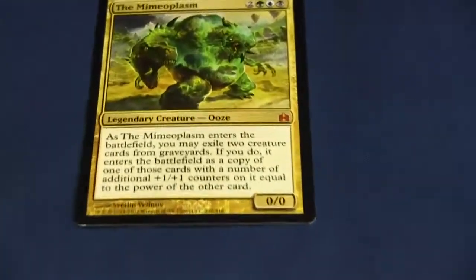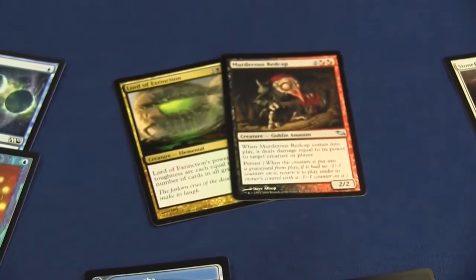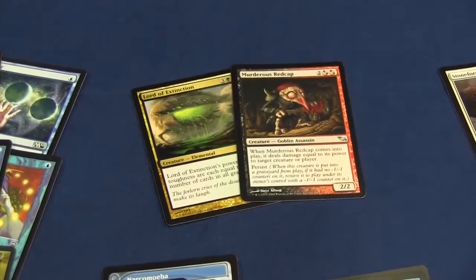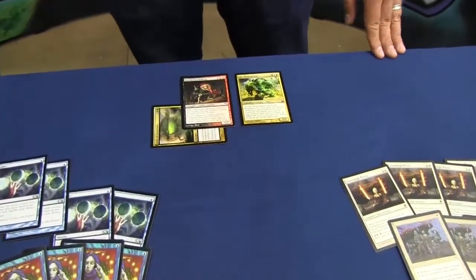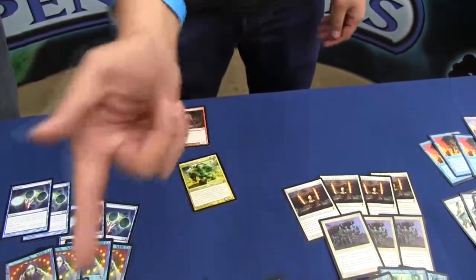This is one of the awesome core innovations of this new version. When the Mimeoplasm comes into play, he can remove two creatures from a graveyard — he becomes a copy of one of those creatures with additional plus one, plus one counters equal to the power of the other creature. So Mimeoplasm comes into play as a copy of Murderous Redcap enhanced by Lord of Extinction. When you have your entire library in your graveyard, Lord of Extinction is very big — he's 50-plus power. So the second turn you're just like, Dread Return, take 50.